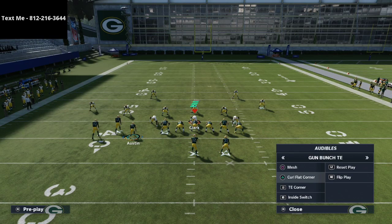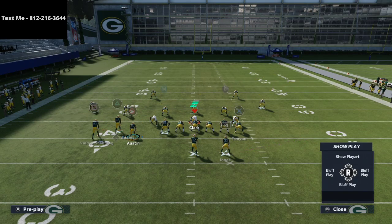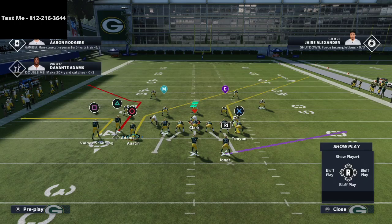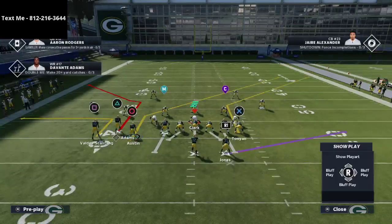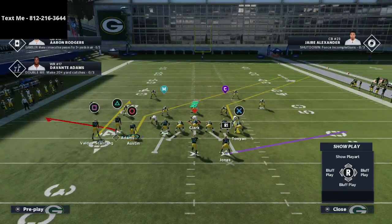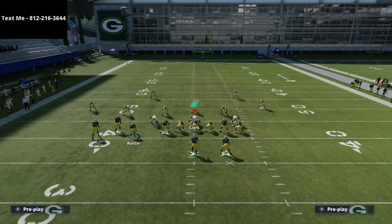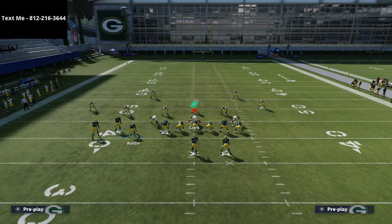What we're going to primarily show you is the play 'Tight End Corner.' The reason I like this play so much is because if you smart route this post route, it essentially becomes almost like a slant out when we motion it over. All we're going to do is create a curl flat concept on the left side — we're going to flat one receiver and curl the other. Then we're going to streak the tight end, and that's pretty much the setup.